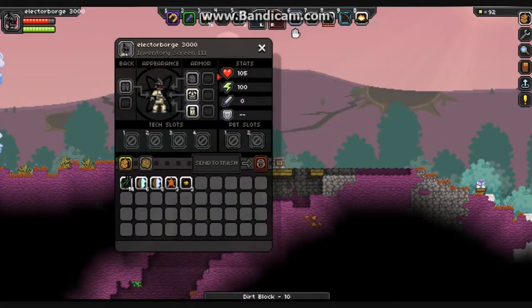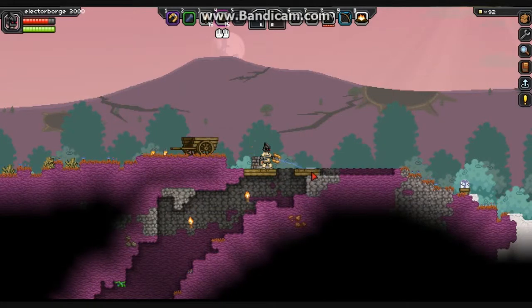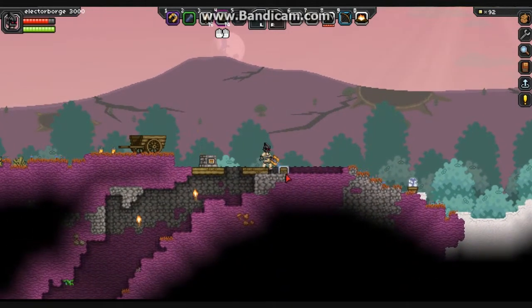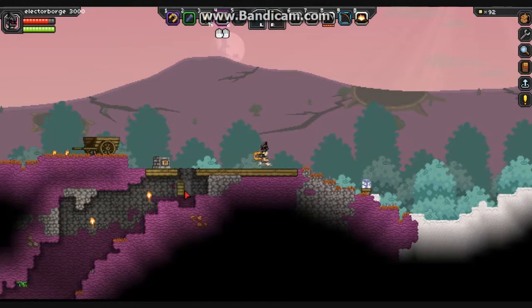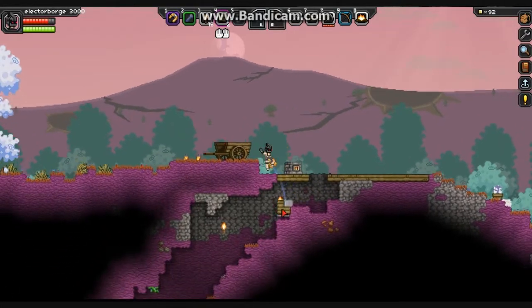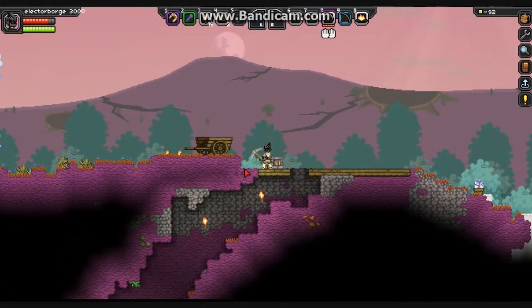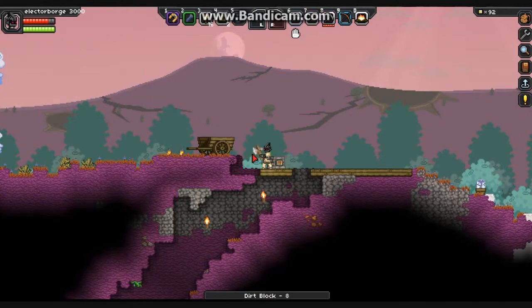First things first, we're gonna build our lovely abode. If you wanna know how to place one block at a time, you shift click. At this moment, I'm pretty sure you can't switch keys. It's kind of annoying because some of the keys are like all the way across the keyboard. But it does help for those of you who are watching, so you can figure out what the keys are.